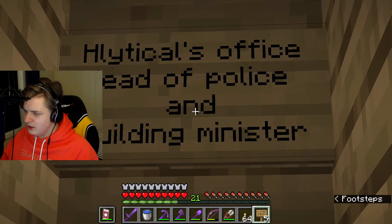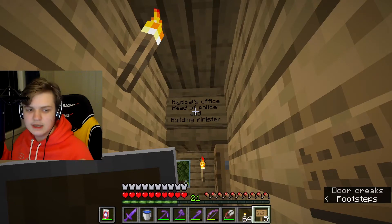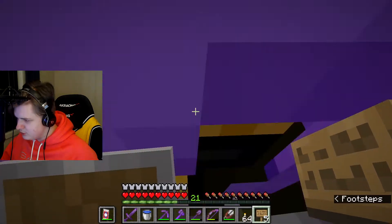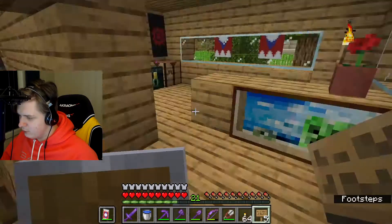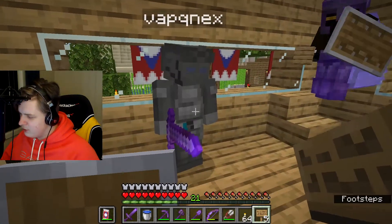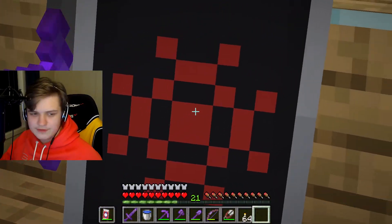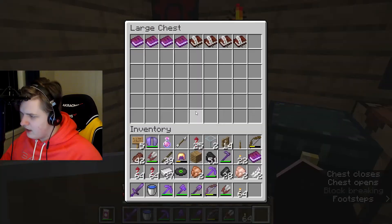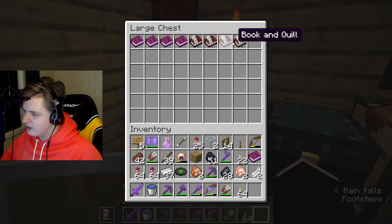Here we have the political's office, head of police, and building prime minister. That's it for now, because this office is supposed to be given to someone else. But since we don't have the parliament or the police station, that's why we use this office for now. He has this photo of his family — the creeper and the baby creeper. He has the security logo — it looks like a samurai thing on the shields, if you ask me. We have an ender chest, the constitution, building permits, laws of Campestria — all that.